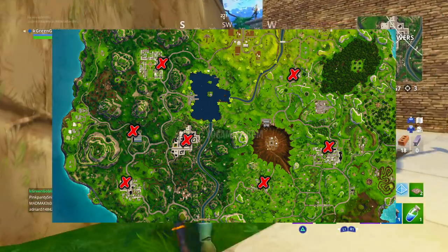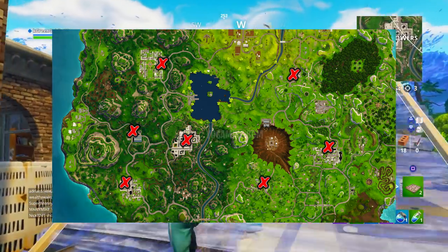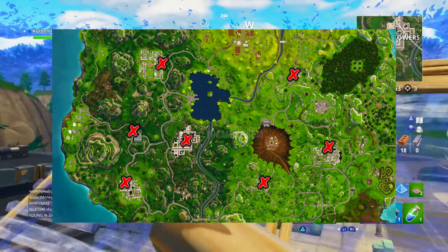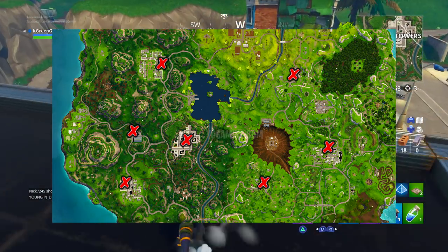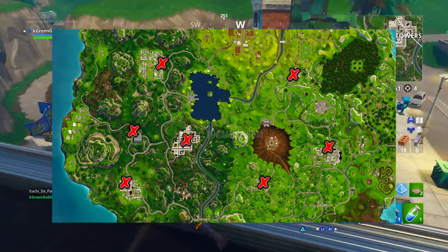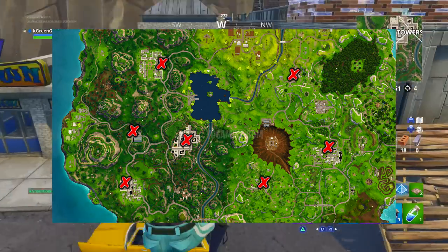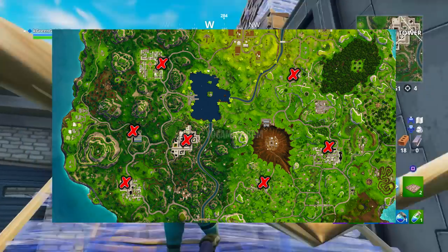Then we have one in Tilted Towers right in the middle area, right by the market by the dumpster — in that alleyway between Tilted Towers and the market. You shouldn't have a problem finding that right dead center in Tilted Towers. Next is going to be Greasy Grove at the burger shack. Then you have one in Salty Springs in the gas station as well.